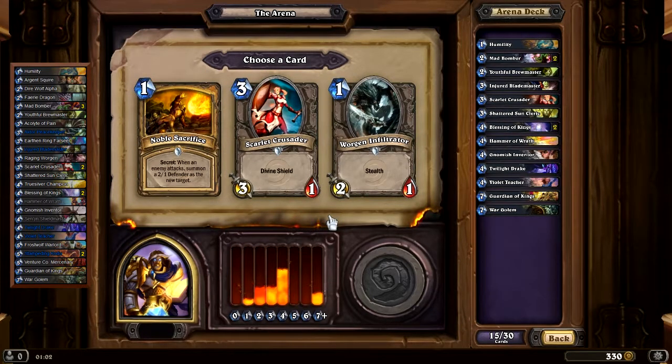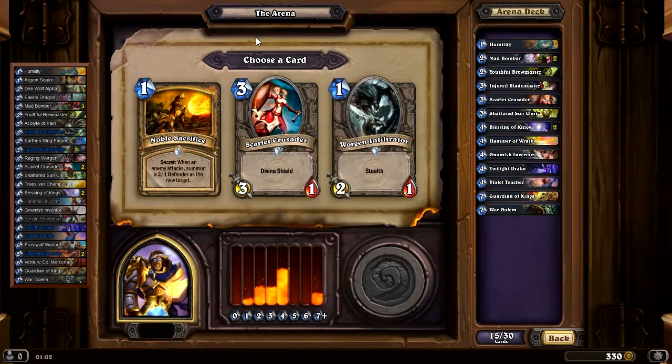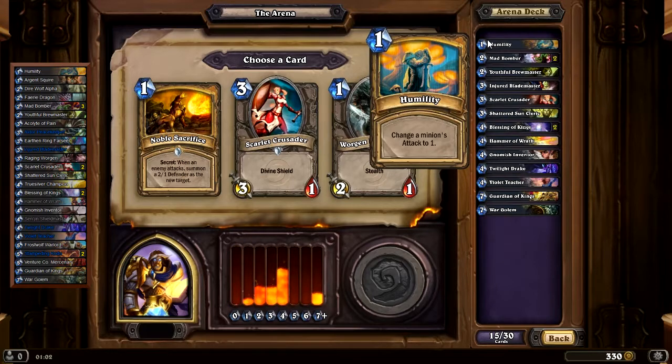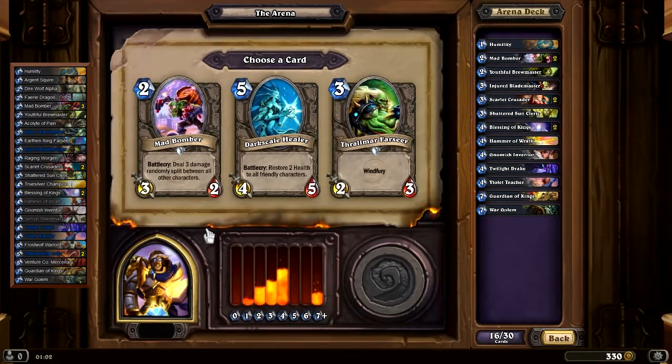Here I'd take a Scarlet Crusader. Noble Sacrifice: 42, Scarlet Crusader: 87, Worgen Infiltrator: 74. Scarlet Crusader it is. Then Mad Bomber, Dark Scale Healer, or Thrallmar Farseer. I would probably take the Dark Scale Healer since we don't have any fives yet. But: Mad Bomber 71, Dark Scale Healer 67, Thrallmar Farseer 30. Okay, I guess we'll take a third Mad Bomber, although I usually wouldn't do this — but this time we're following Arena Value blindly.